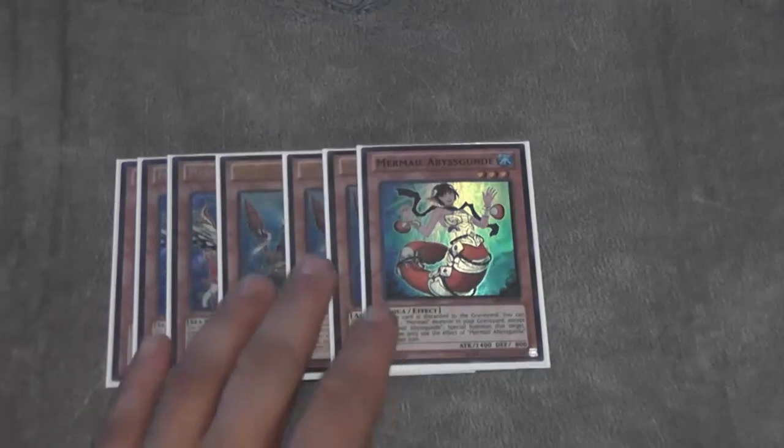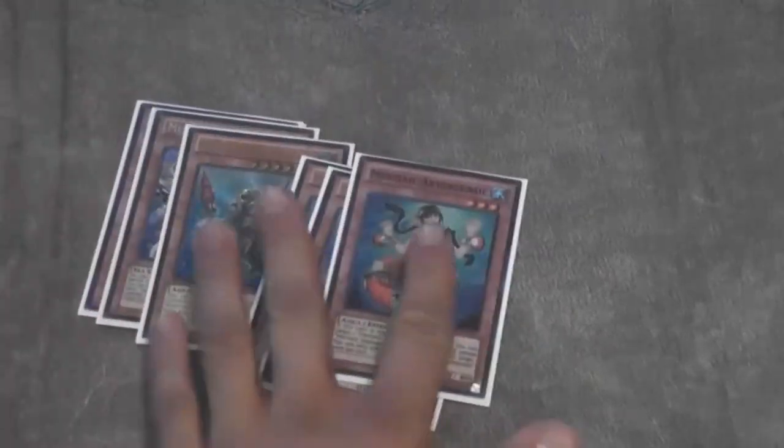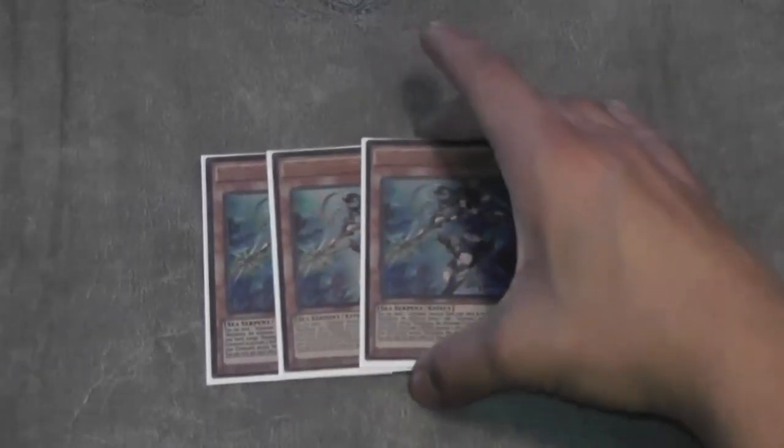That's pretty much it for the actual Mermails. Pretty strong — just standard stuff. I don't think any of this will change, though this might change in the future with the new support coming out. Apparently it's going to be playing Nimbles, is what I've heard. And then the best card, and also in my opinion one of the most annoying cards in the deck: Three Prince.